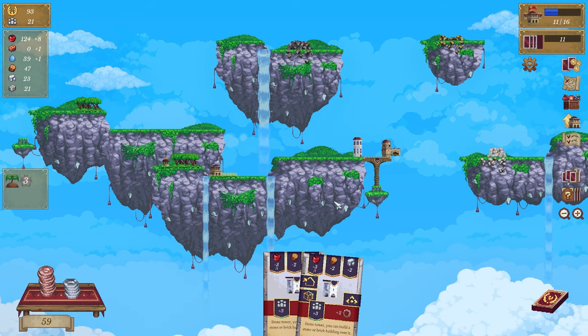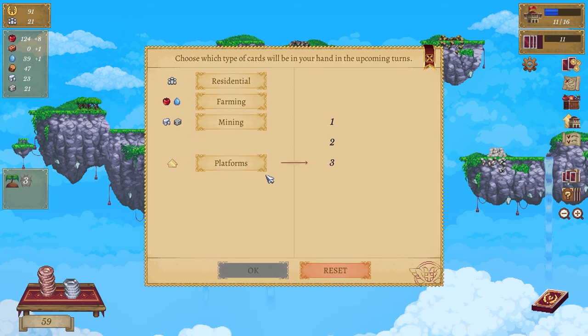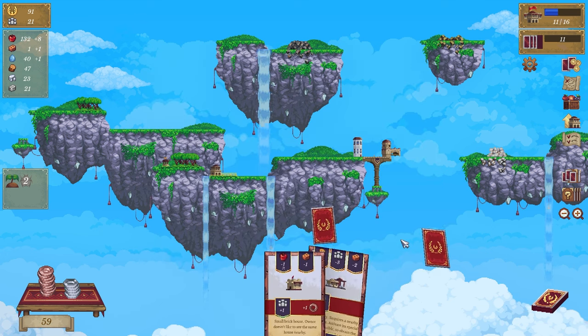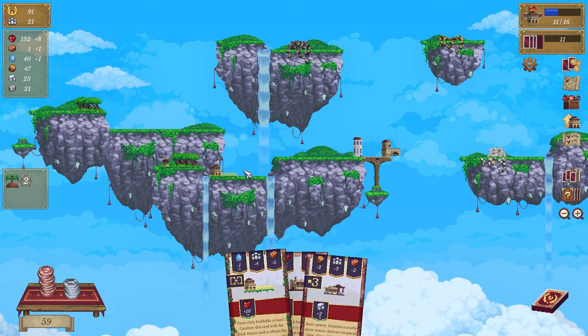Awesome, we are now producing. Got no bricks but we are now producing. Discard. We need residences, mining, farming - let's just do that. Dry land only dry land cards - clicking this card, nothing happens. Awesome. Let's maybe do another farm - nope, can't do another farm, can't do anything. Discard - let's get rid of all.